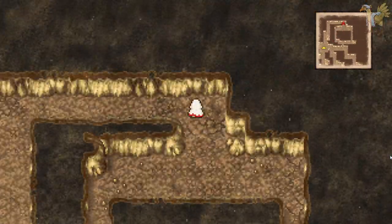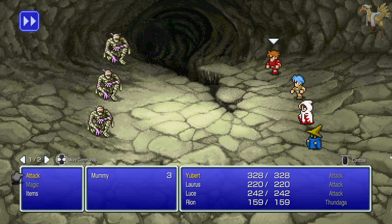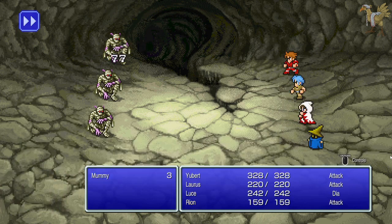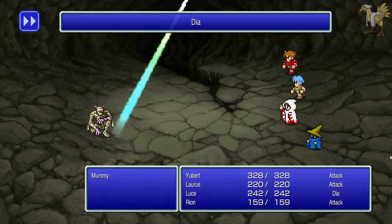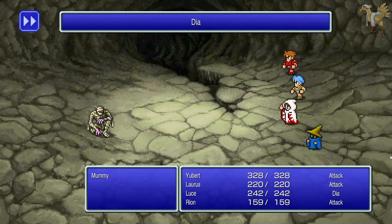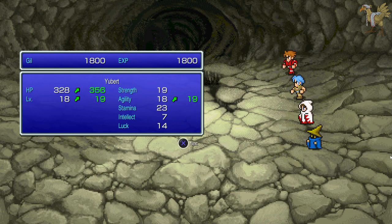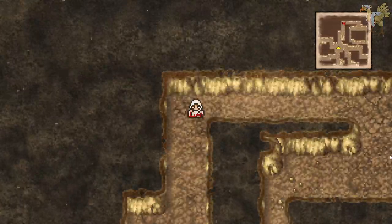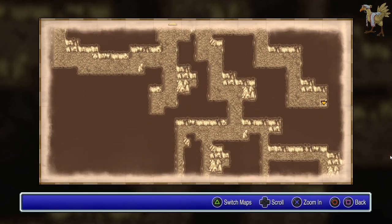We might have gotten super duper lucky with the gil chests in the Chaos Shrine, honestly. Mummies are lovely. So they get one-shot by the fighter, and two-shot by Black Mage and Thief. That's good to know. And we've got another level up — no one getting much strength there, except for the White Mage, because she does not need extra strength really.